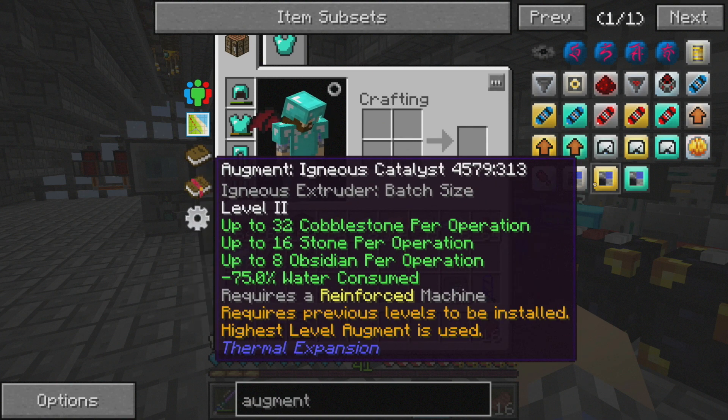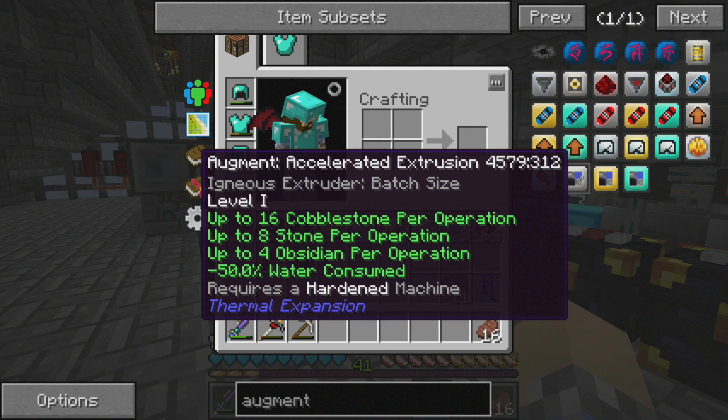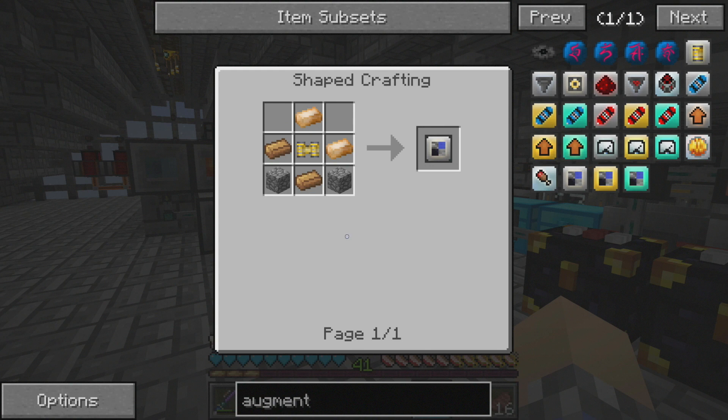The ones we're looking for are the Augment Accelerated Extrusion. These are for the Igneous Extruder. We want to get all the way to augment number three, which is going to allow us to create up to 64 cobblestone per operation — which is insane. But we've got to start at augment number one. This one's pretty straightforward.